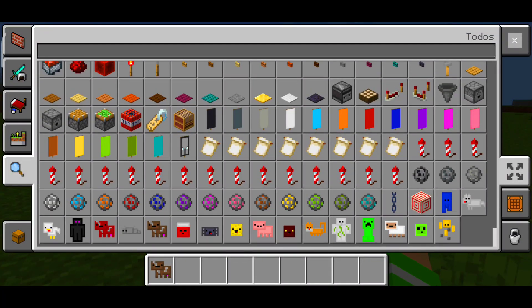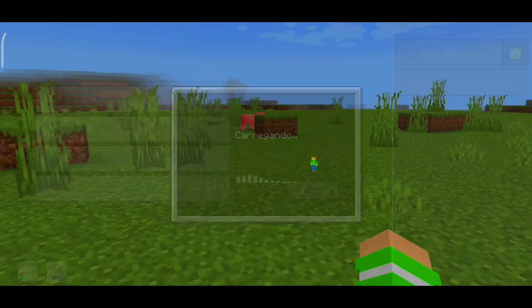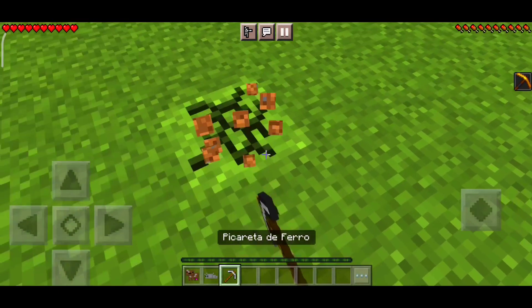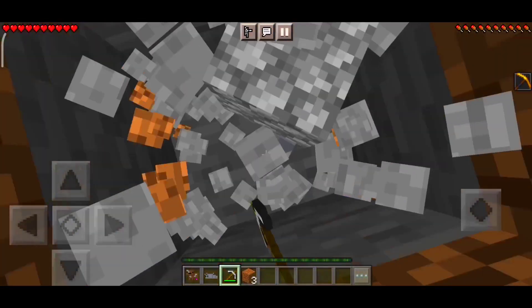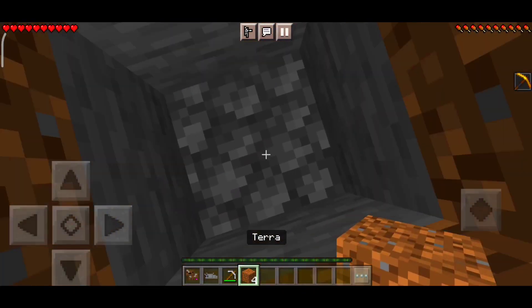This one here is Coal, which gives you Haste — speed mining. It's good for using with your Pickaxe, Axe, or Shovel. You'll break blocks much faster. Look — yes, much faster! So the Haste one is also very good.